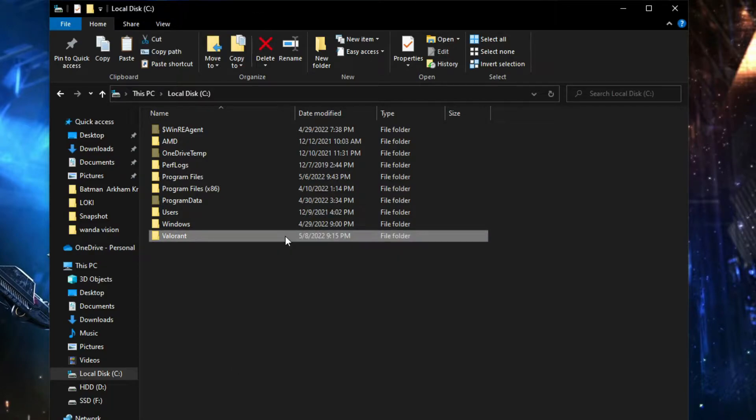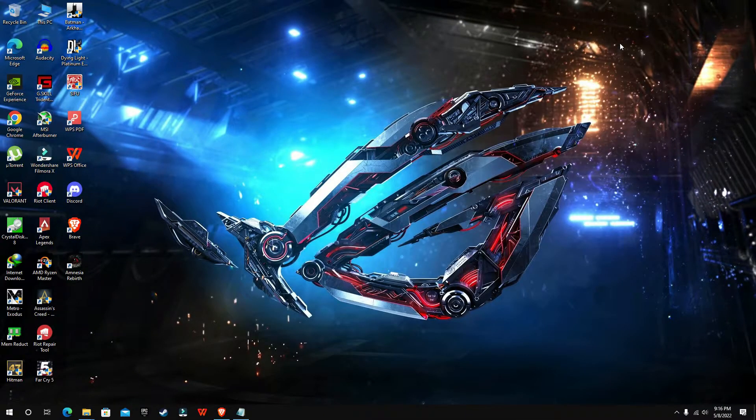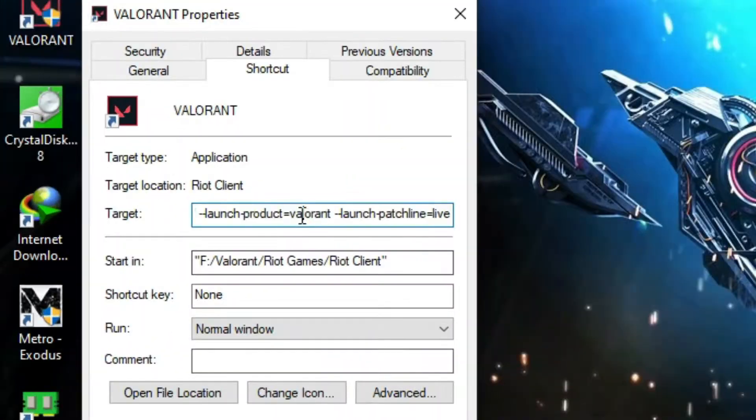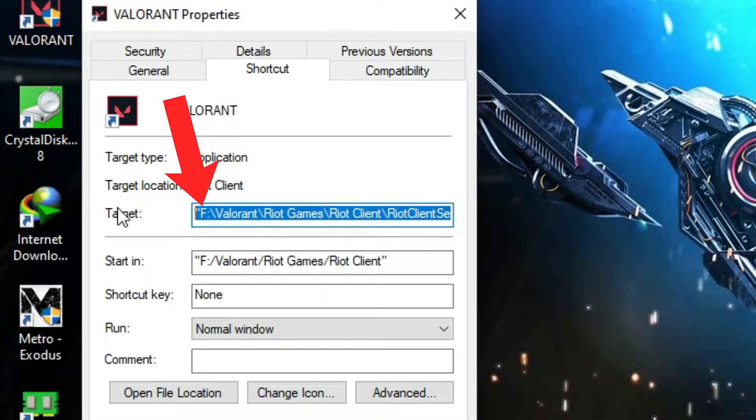Once the copying is done, head to the desktop, right-click on Valorant, and go to Properties again. In the Target field, change the drive letter to the drive where you moved the game.